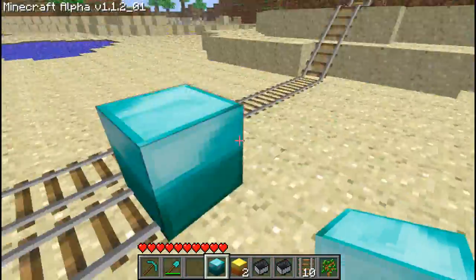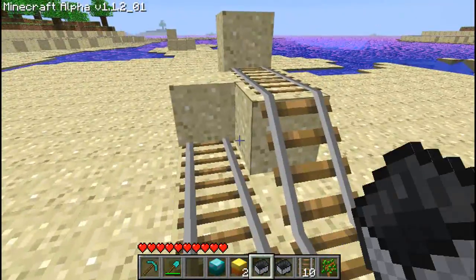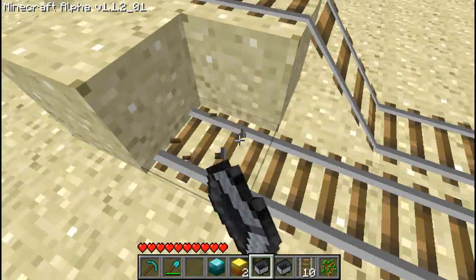Place the block right here, right in front. This is where the booster one is. Place the little train right there.